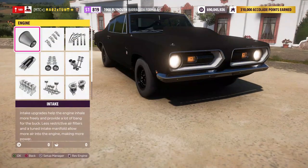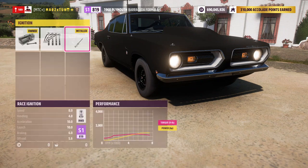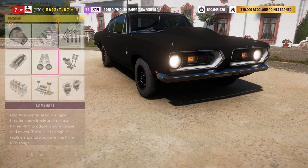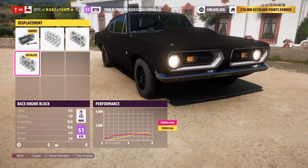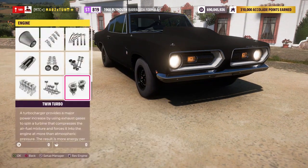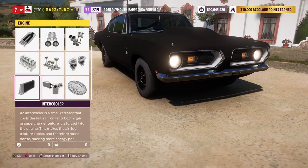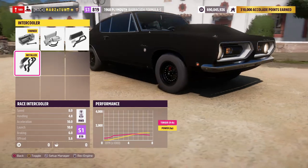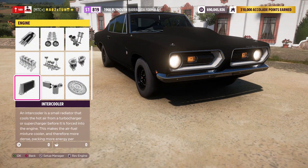Head right over to the build — very simple, just put everything on race to get it maxed out to 1017 horsepower. Just put everything on race, very easy and simple. Also, the color — one of the newest updates has added a super super black color you can make, and I'm going to show you guys that as well.